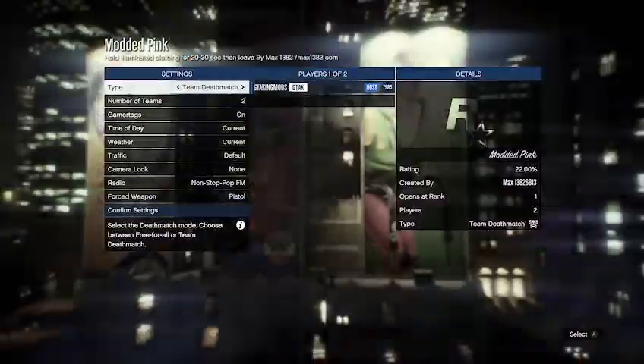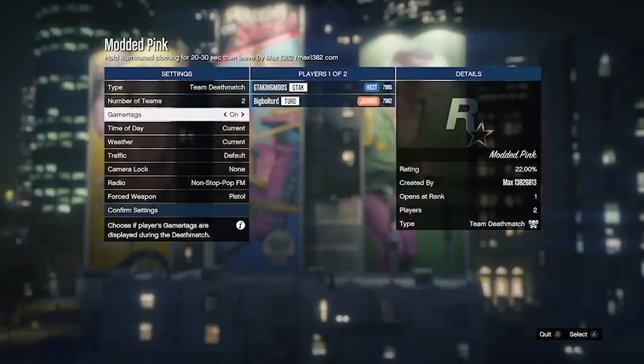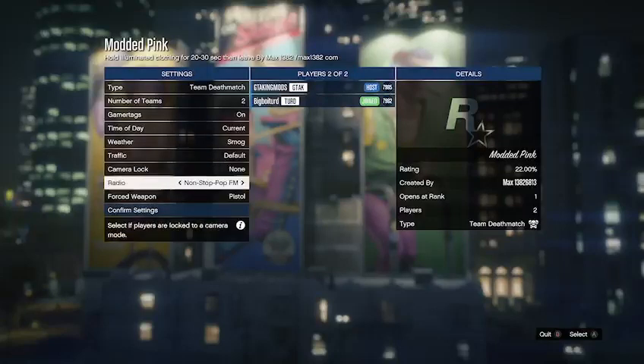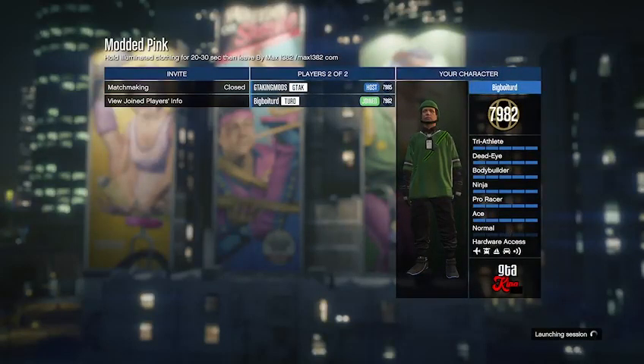Once you are in the job menu, invite your friend or a random person to help you. Like I said, they can get the outfit as well. You just want to ready up. You can set the settings however you want in the menu — you don't have to do anything specific. You can set the weather, you can turn off the radio if you want.